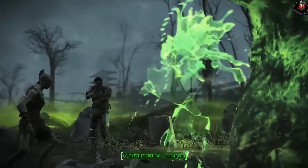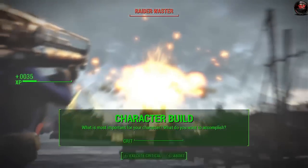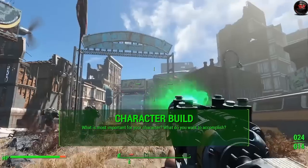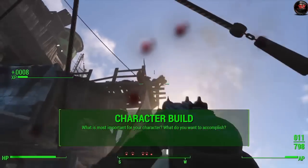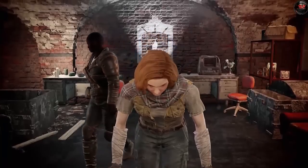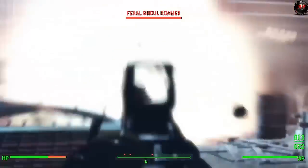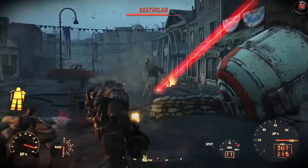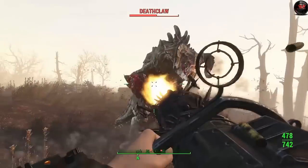Before we get into those templates, let's talk about the character build in general. This is my definition of what a build is about: it's about what's most important for your character and what you want to accomplish in that specific playthrough. You could say you want to excel in a certain kind of combat, create massive settlements, sneak around, or talk your way out of bad situations — the list goes on.